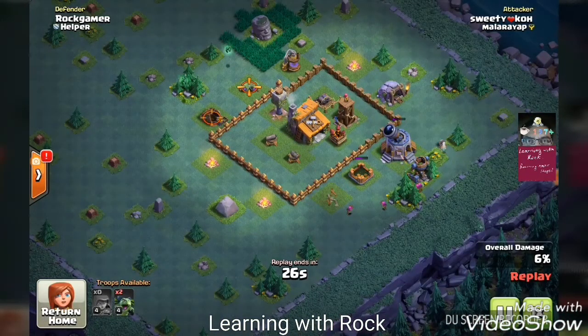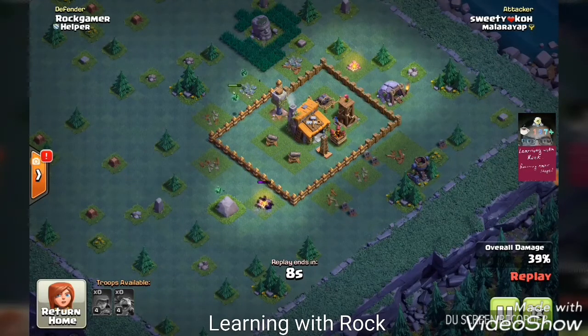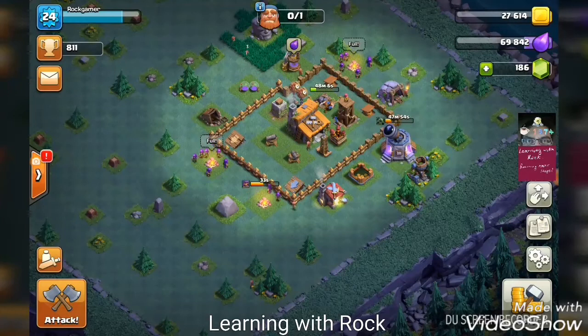We still managed to win because Sweetie Ko could only destroy 45 percent of our base. We are seriously looking for some good attacker to attack our base — kind of getting boring. Sometimes not losing can also get boring, because when you don't lose defenses you don't learn how to improve your base better. I hope we get paired with a stronger player.